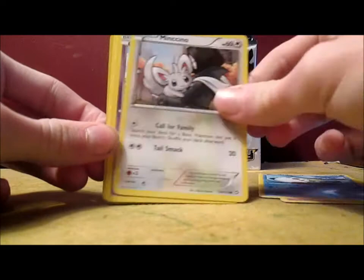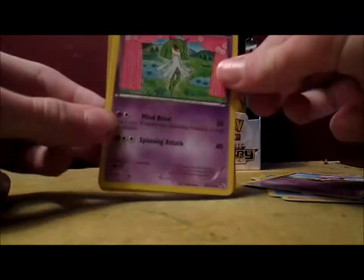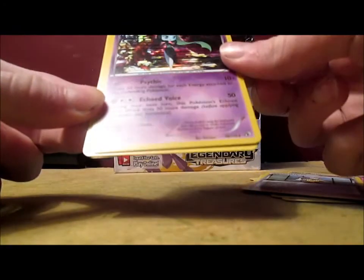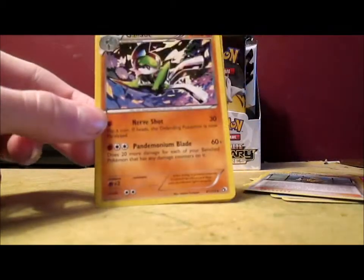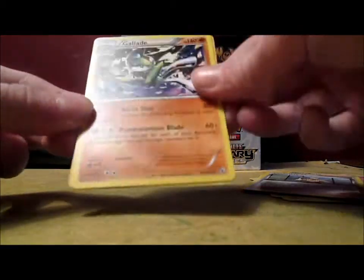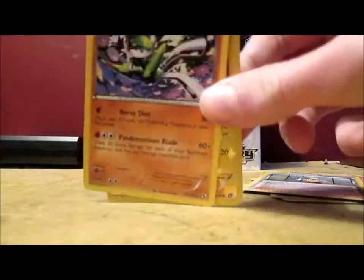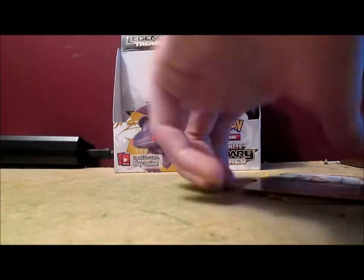You don't have to explain every joke. Meloetta Holo — that's pretty cool. I got that card in the first part. And they had a Pikachu Radiant Collection. We have three packs left.